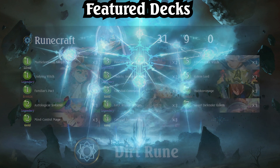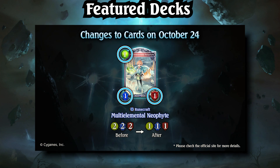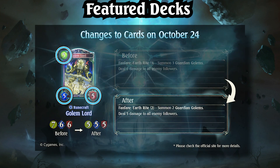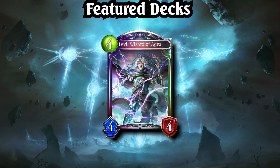Like Buff Dragon, Dirt Rune was pushed towards success quite heavily by the recent balance patch. Multi-Elemental Neophyte changed to 1pp granted the deck a lot of flexibility, and a Turn 5 Golem Lord going first can often win the game on the spot. Dirt as an archetype is centered around Earth Sigils and Earth-Rite mechanics. It aims to stack up Sigils in the early game and use them for big swings with powerful Earth-Rite effects, such as that of Golem Lord and Levi, Wizard of Ages.